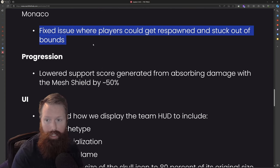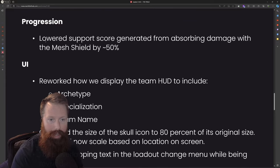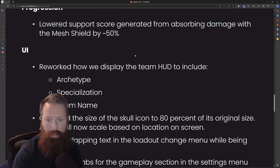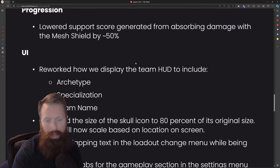And then some map changes — fixed getting spawned and stuck out of bounds. I never saw this issue, but that would suck. And then some progression changes: lowered support score generated from absorbing damage with the mesh shield by 50%. I honestly don't think that was necessarily a big deal — that seems kind of strange that this was needed, but since the point system is just a generic system, it's fine.